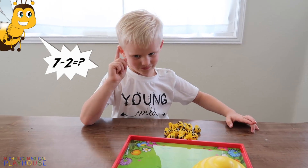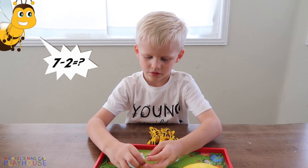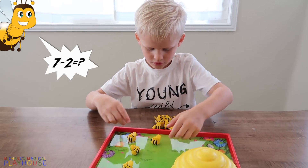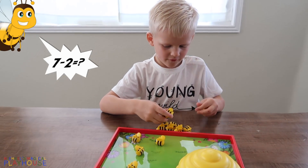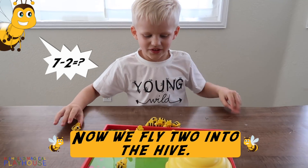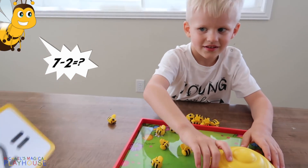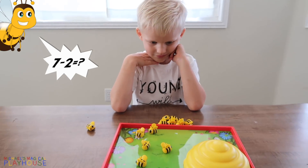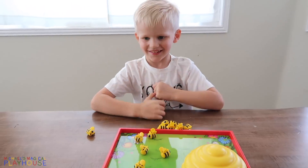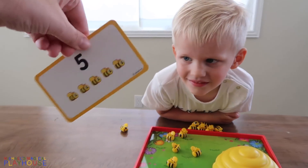Okay, let's see how fast we can go. Let's count out seven: one, two, three, four, five, six, seven. Now we fly two into the hive. Two are going to go in the hive. And how many are left? Five. How old are you? Five. Yeah, because you just had your birthday. Seven minus two equals five.